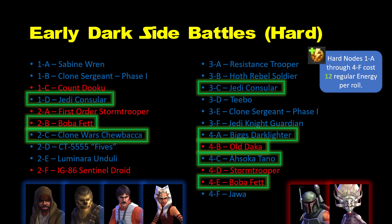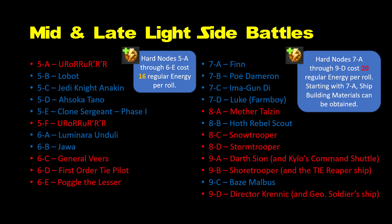I already discussed Jawa, Teebo, Dooku, Stormtrooper, and First Order Stormtrooper with the early light side battles, and nobody else that's new here is essential or terribly useful. Except that Fives has a pretty decent ship, but you don't need to worry about that for a long time.